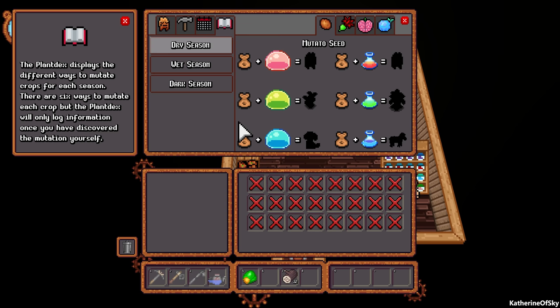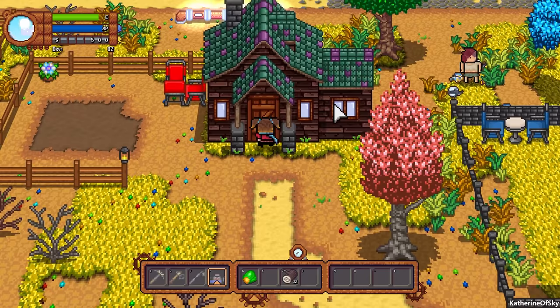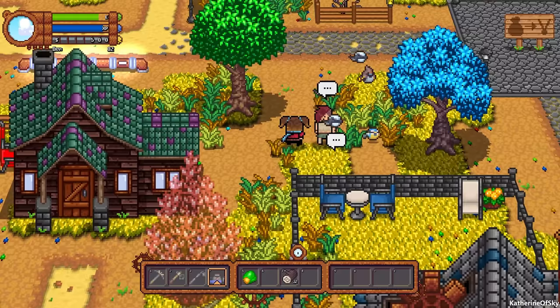We have our planimal directory — this is called the plant decks — showing the different ways to mutate crops for each season. Here they show mutato seeds, radish seeds, brainkin seeds, and glow fruit seeds. We also have dry season, wet season, and dark season, which is cool. There are different seeds for different seasons and we have to collect them all. The seller currently only shows mutato seeds and radish seeds.